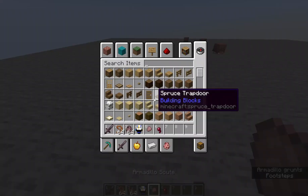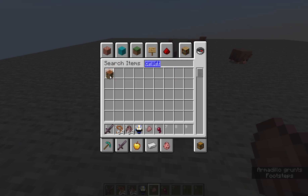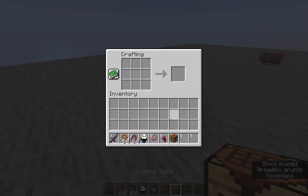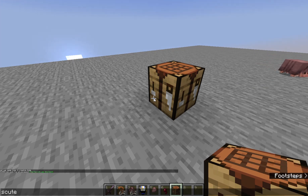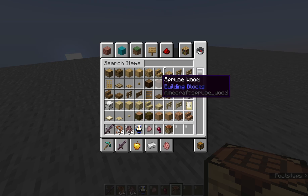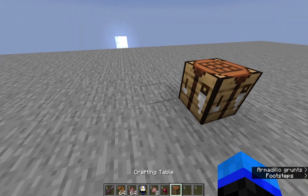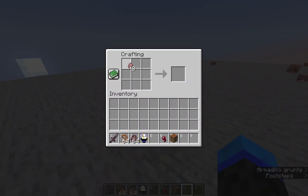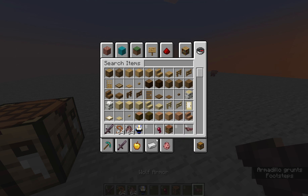With two spider eyes you can breed them to make a baby armadillo, which is very nice. Let's get a crafting table — with six scutes you can make wolf armor.